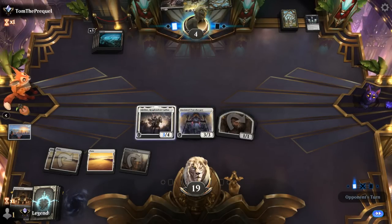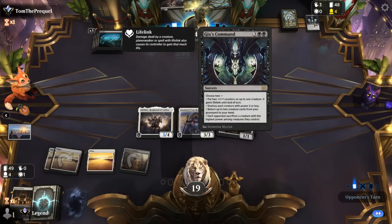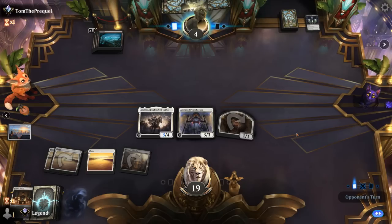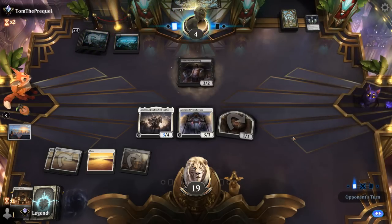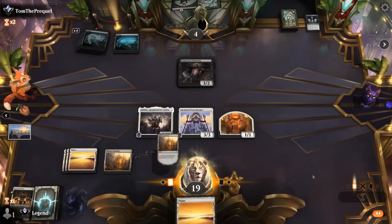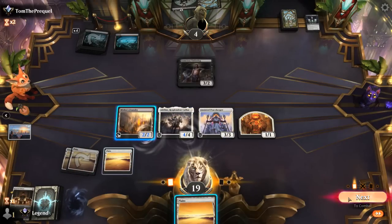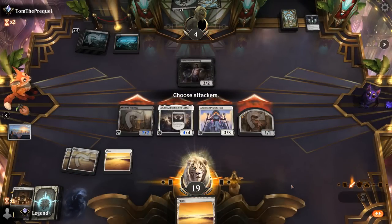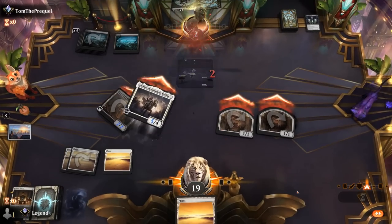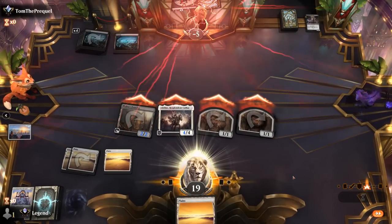It's pretty important that we got to keep Adlan after that Gix's Command — the order in which it resolves is of course pretty relevant too. Opponent plays a four-mana Underdog, and we're just going to activate Foundry and swing in. That does it — sweet, on to the next one.